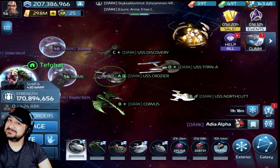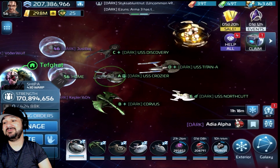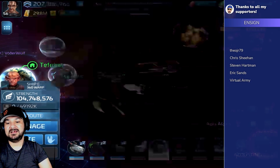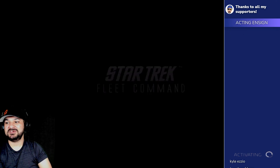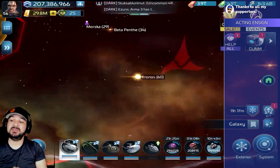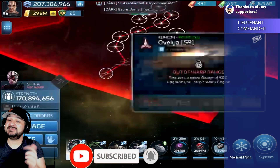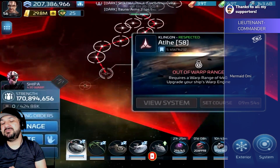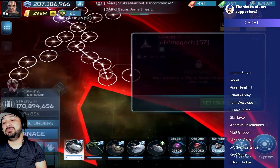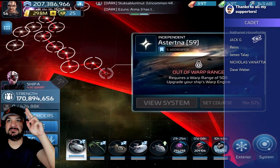All right guys, that's the video for you. You can see the Crozier in action at 170 million power — oh, that's the Northstar, Northcut. So don't forget to follow, don't forget to like, subscribe, and hit that notification down below. Don't forget there is a Discord to join — just come join the Discord. Don't forget to leave a comment if you liked the video or just want to discuss the video. And don't forget there are donation links down below at PayPal, Cash App, and Venmo. All right guys, it is Noah Shaw signing out. Have a wonderful day. Peace out.